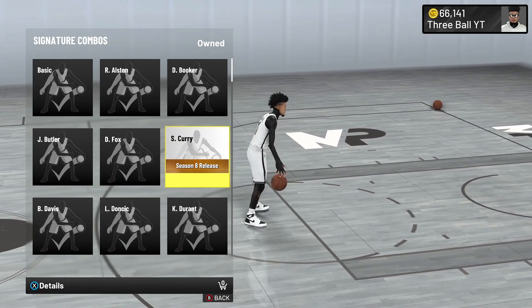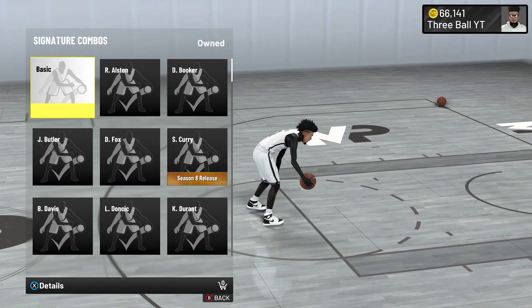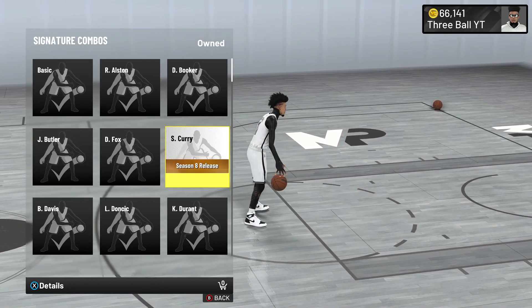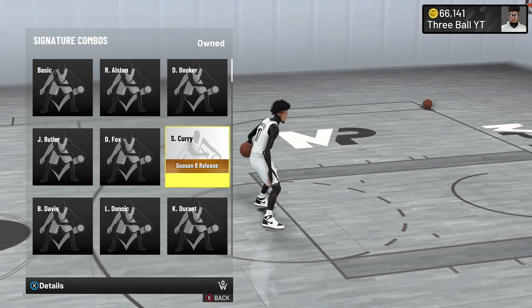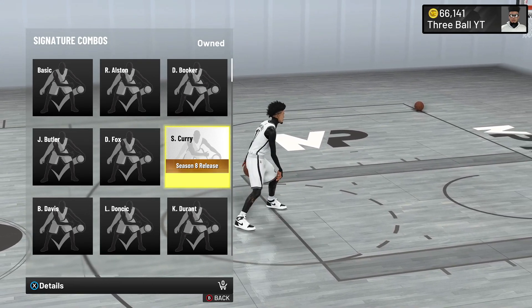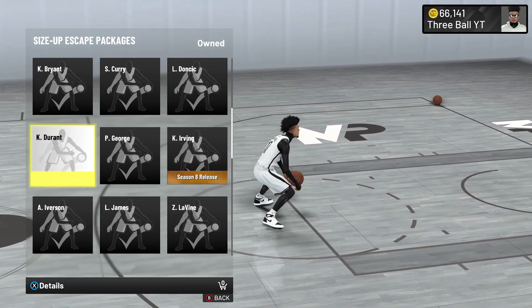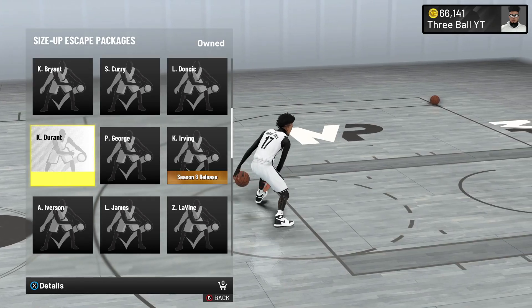For your signature combos, this dribble move doesn't really matter a lot so just put on whatever you can get. They did add Steph Curry this season which is a good option — it has a 2K19 vibe — but this move doesn't really impact much, so just pick whatever is available.